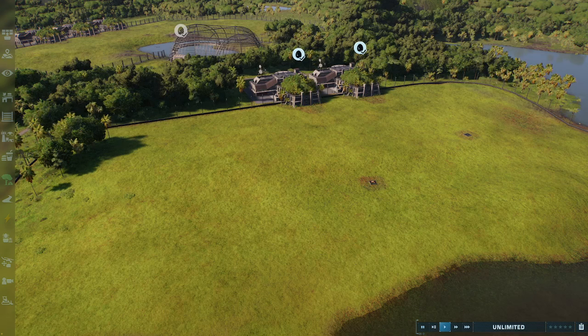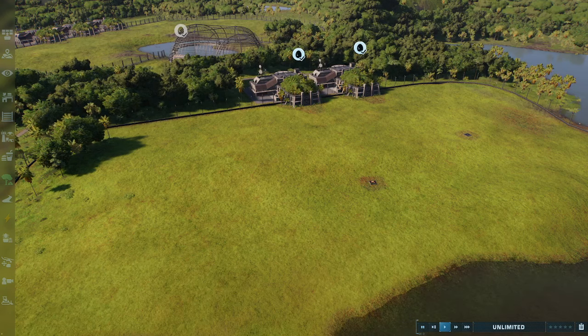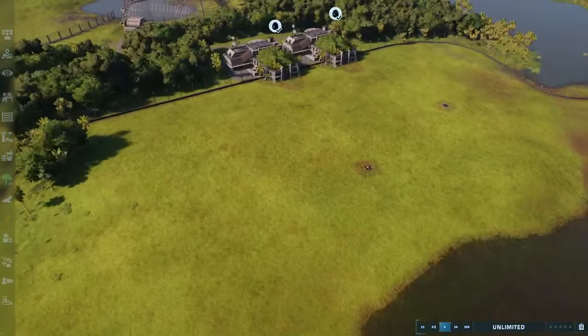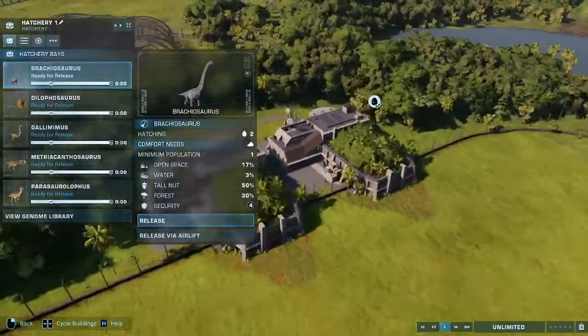Basically what it does is it reworks some of the existing Jurassic Park skins and variants to better resemble their film counterparts, as well as adding a bunch of new skins and variants to resemble dinosaurs and other species from the Jurassic Park movies. So stuff like the Spinosaurus and the Buck and Doe T-Rex have all been made a lot closer to their film counterparts. Let's get started with Jurassic Park from 1993 with our Brachiosaurus.